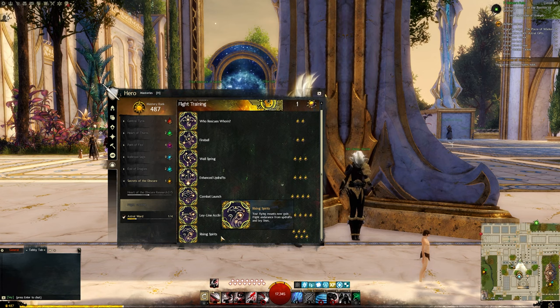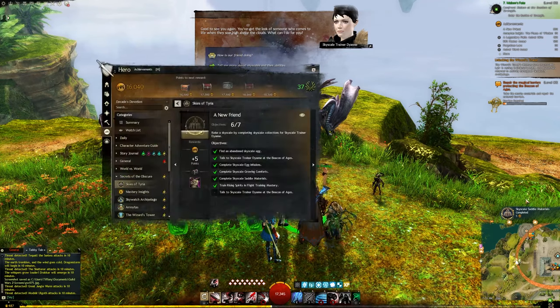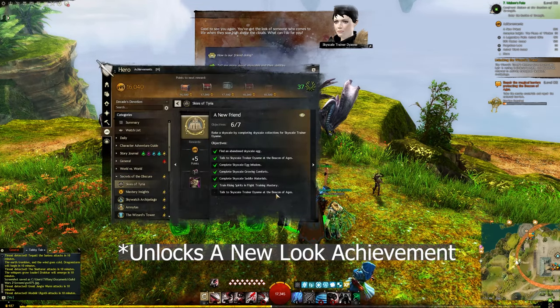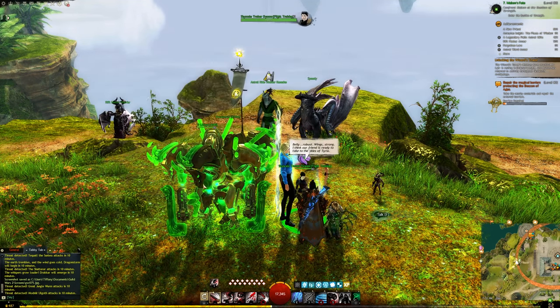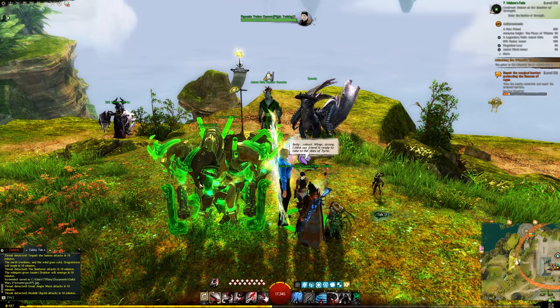The next requirement after the Skyscale Saddle Materials is to train up Rising Spirits. It is under the Flight Training Mastery, and it is the very last one. And then, when we are done, we are going to talk to Skyscale Trainer Diane and turn it all in. Thank you so much for tuning in, I hope you enjoyed, I hope that was helpful, and maybe see you around.